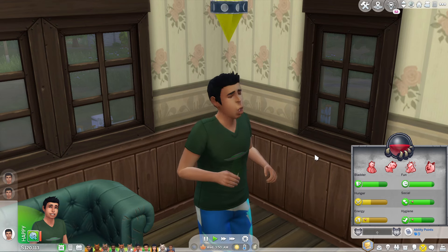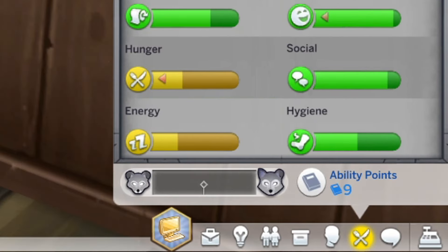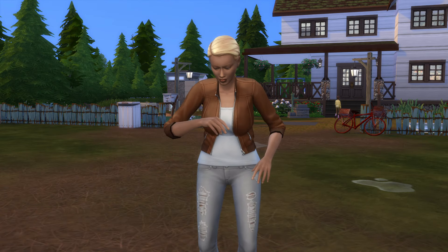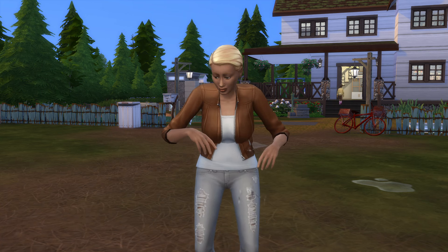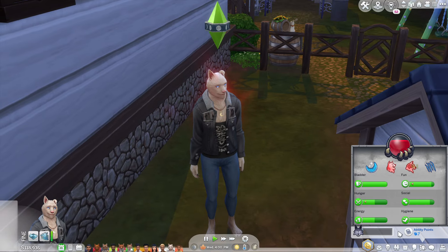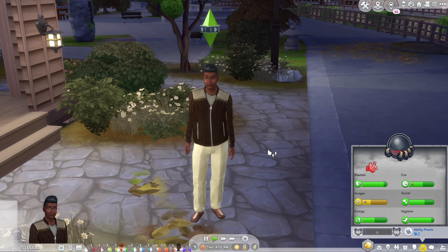To increase your werewolf rank and gain more ability points, you need to keep performing werewolf stuff like howling, transforming, doing special social interactions, performing abilities you've unlocked, and much more. Once you've reached the apex rank, you can still obtain additional points every time you fulfill the meter. You can also use cheats to increase your werewolf ranks.